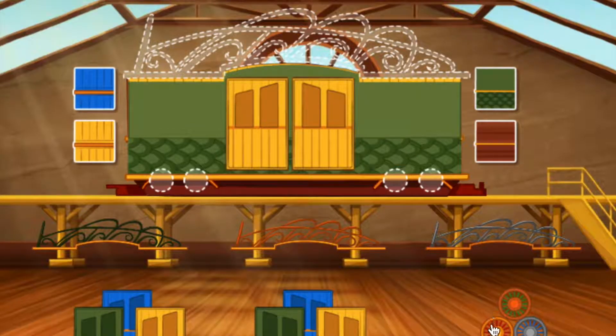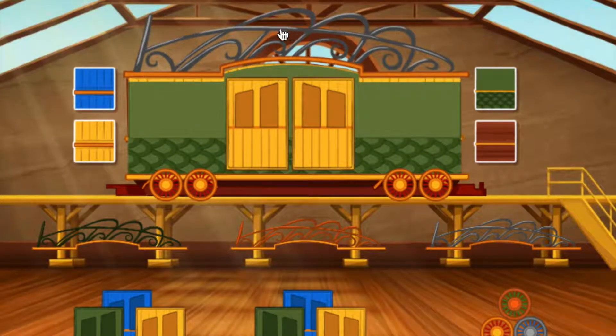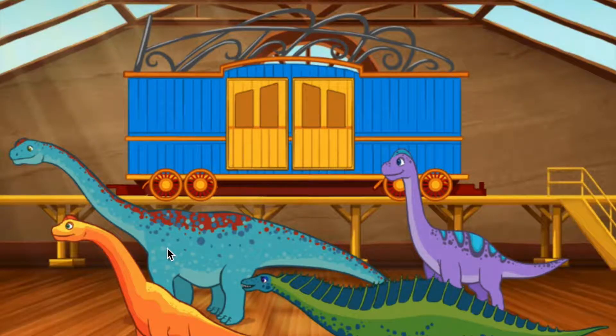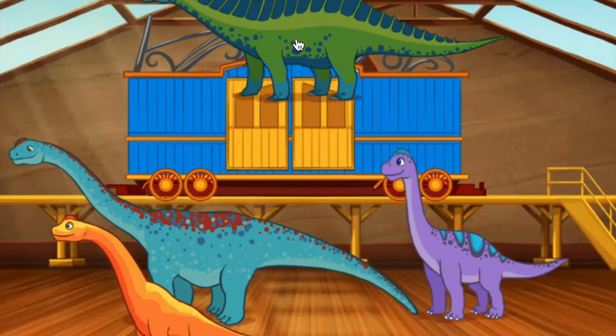Whoops. Now that's a nice train. Now let's add some passengers. Choose and drag a dinosaur to your train. Click the green arrow to move to the next step.